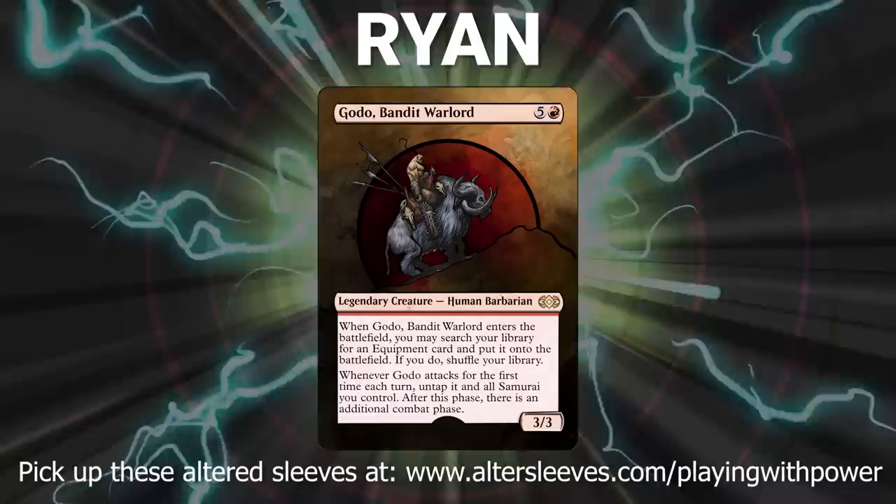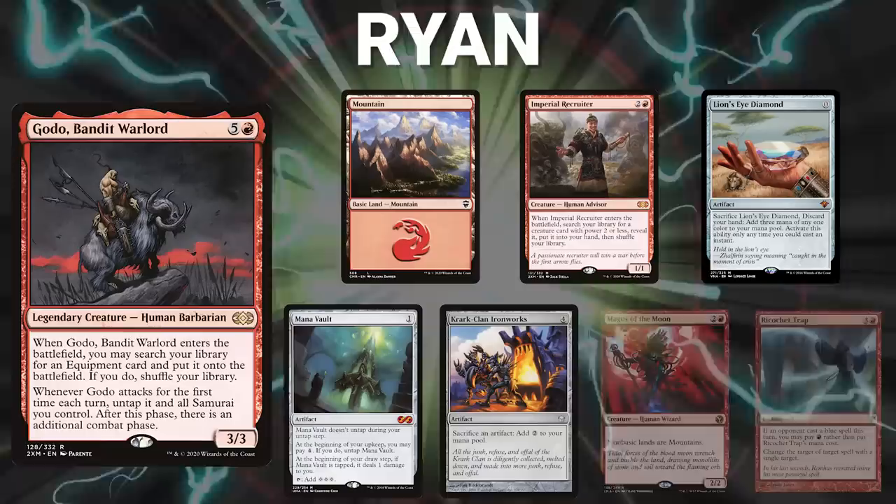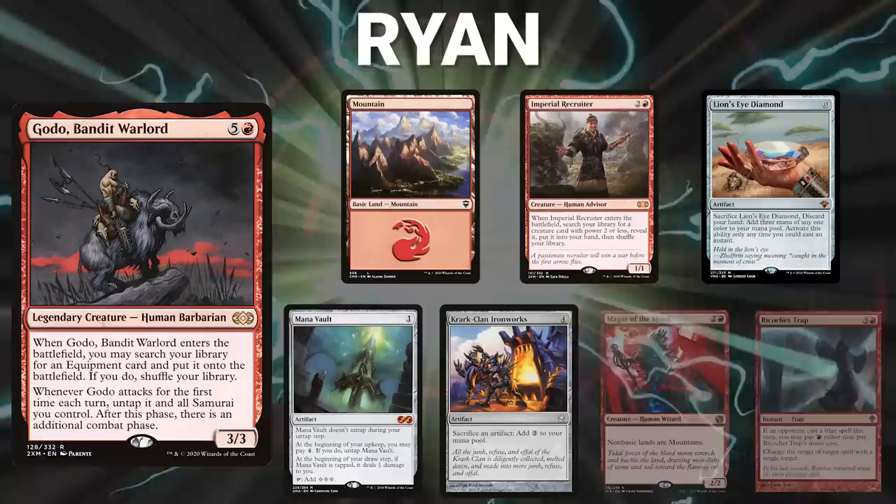Finally, we have Ryan, playing the big red mean machine, Godo, Bandit Warlord. This is a proactive deck that looks to get to 11 mana as soon as possible to cast your commander. Godo then searches up Helm of the Host for an infinite combo to win the game. Ryan's opening hand contains a Mountain, Imperial Recruiter, Lion's Eye Diamond, Mana Vault, Crark Clan Ironworks, and his London Mulligans are a Maggots of the Moon and a Ricochet Trap.